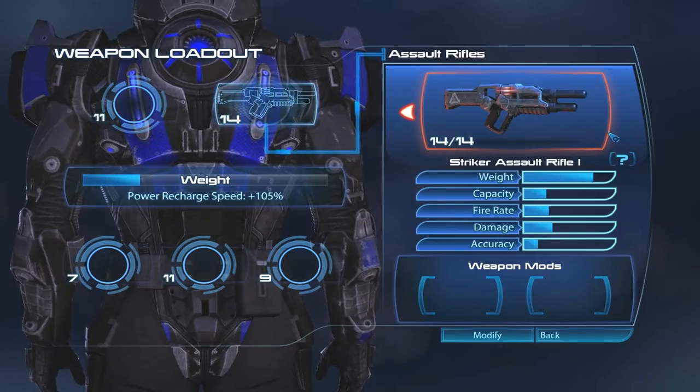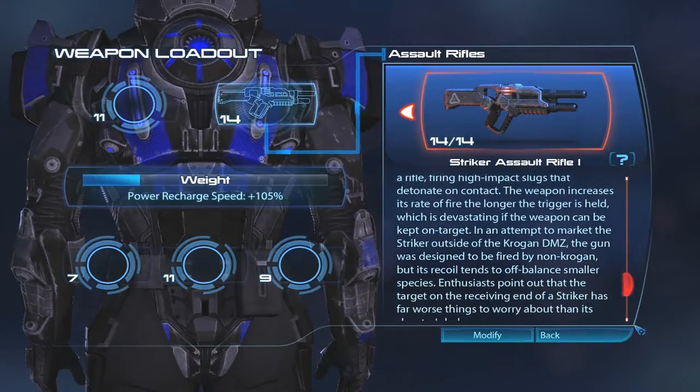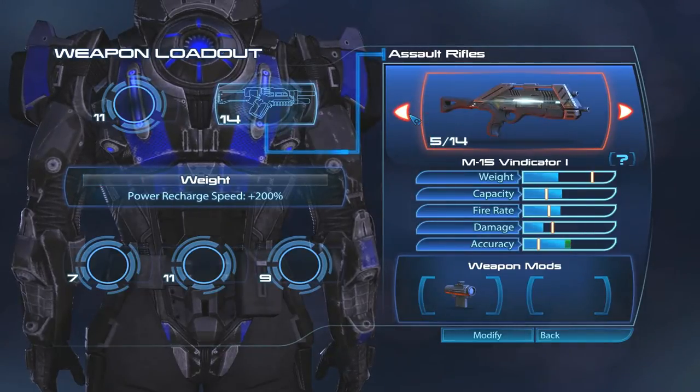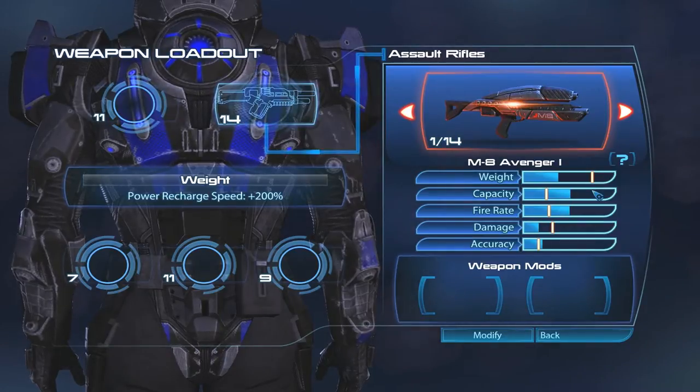It's unique in that it fires explosive rounds. It's a full auto assault rifle. Let us compare it to other assault rifles. Baseline would be the Avenger — it weighs about twice as much as the Avenger, has half the capacity, fires almost half as fast, does way more damage per shot, and it's less accurate.